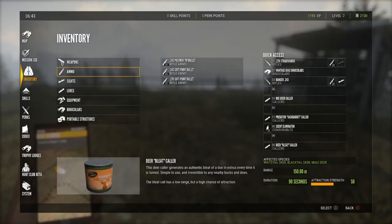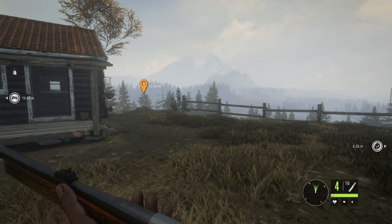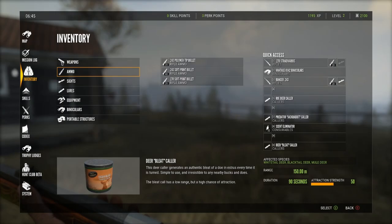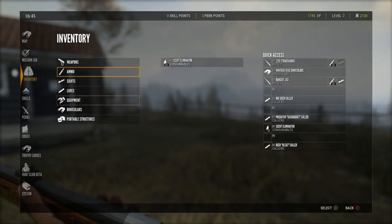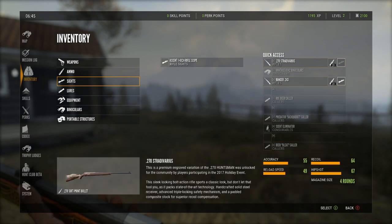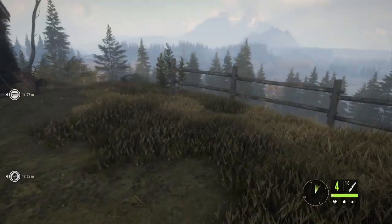I'm going to be rocking the 270 in slot one, binoculars on slot two, and then the rangefinder 243 starting weapon on slot three. I put the deer breed caller down at the bottom so I can easily select it. I just noticed I forgot to put a scope on this gun, so let's start with that — placing it on here and going all the way up.